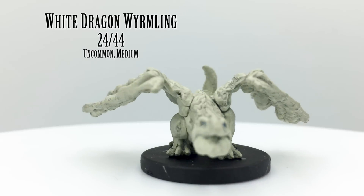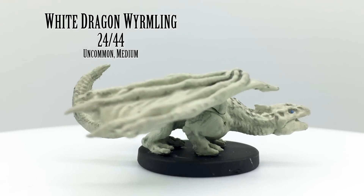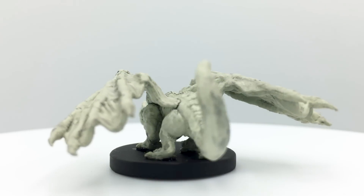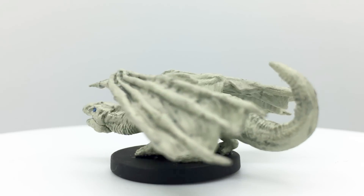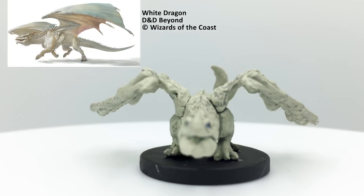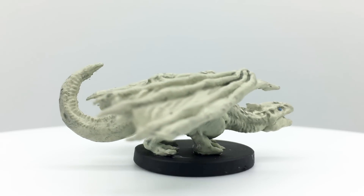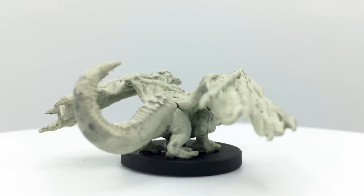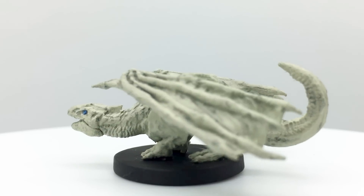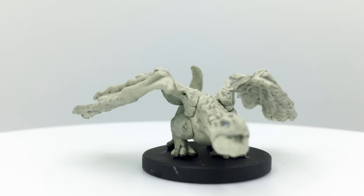White dragons are the smallest and dumbest of the chromatic dragons, which are typically evil-aligned. White dragons are basically beasts, found in cold areas in the north or atop frigid mountains. They have a cold breath attack in addition to their bite. White dragon wyrmlings have a challenge rating of 2 and are in the Basic Rules. Like older dragons, all wyrmlings also have lairs which can attack intruders and increase the wyrmling's overall challenge. White dragon wyrmlings appear in Storm King's Thunder and Tales from the Yawning Portal. One nice thing about white dragons is you can also use most unpainted dragon minis as one.